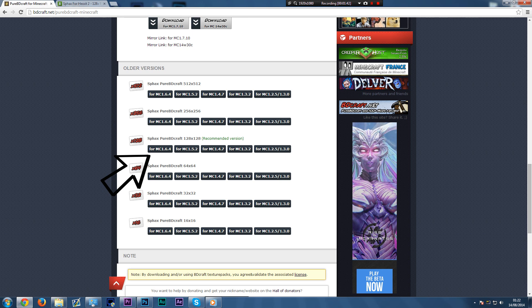You can go higher and do the 256x or 512x, but those are harder to run. Basically, the higher the number, the higher the resolution, the smoother the image looks, the less blocky and pixely it looks. 128x is the recommended version, and this is the version that I use when I record my videos. So this is what we're going to use right now — we're going to click here.